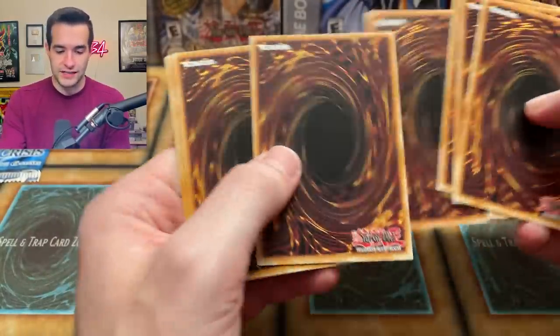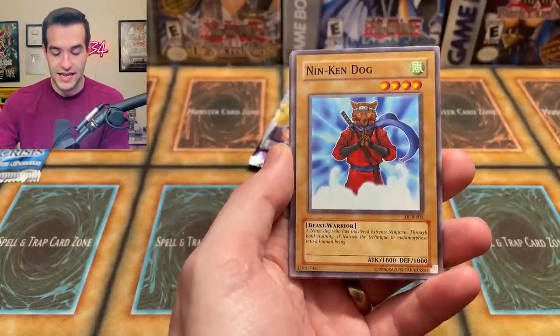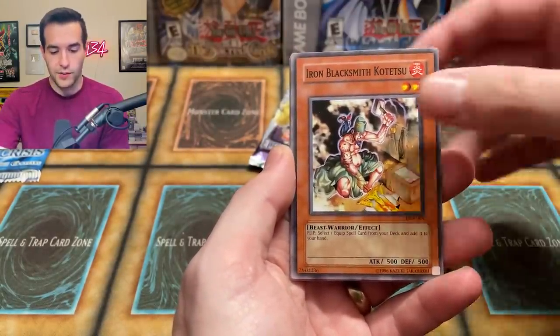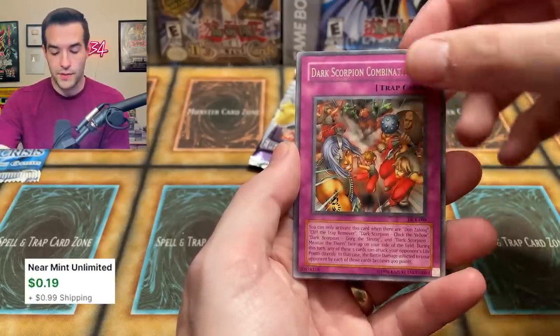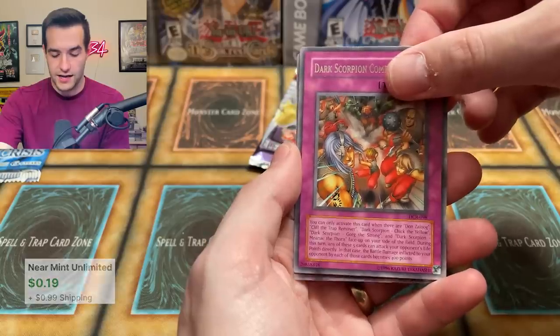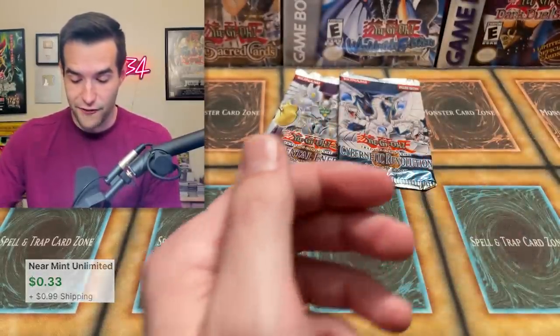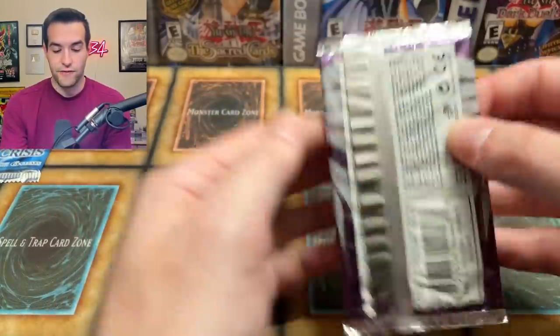Four packs to go in this opening — will we get something good? We've got Blindly Loyal Goblin, Gagagigo — very nice — Nin-Ken Dog, Ojama Green, Iron Blacksmith Kotetsu, Kelbek, Arsenal Summoner, Dark Scorpion Combination, the wrong trap rare, and another spell card at the end that's not a foil. What is up with that?